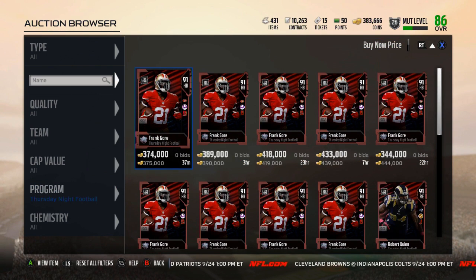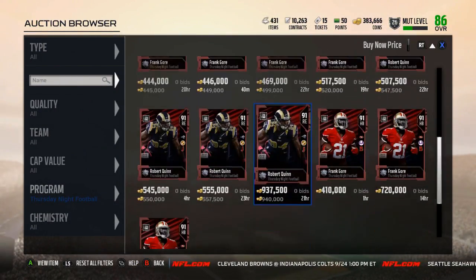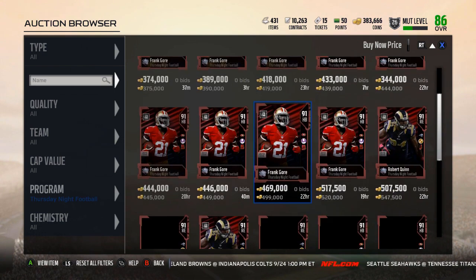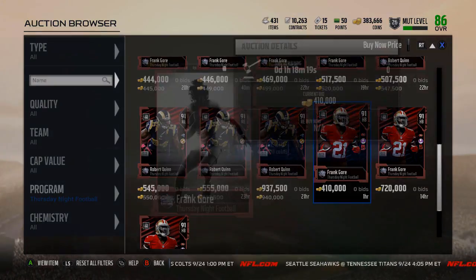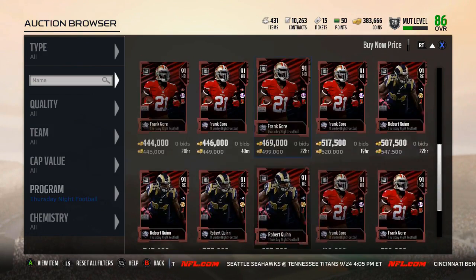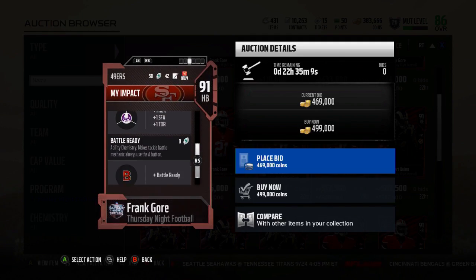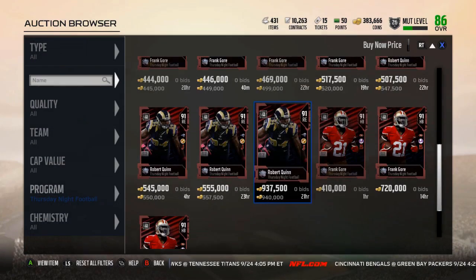So we got the Frank Gore and we got the Robert Quinn. They were limited time. I still wish they'd bring back numbered cards — those were literally my favorite cards in Madden and they haven't been in Madden forever. They could have done Frank Gore numbered to 21 or 210, and Robert Quinn numbered to 94. They did come with the Special Chemistries. Frank Gore got the Battle Ready Chem, and Robert Quinn, I believe, it's the Jump the Snap Chem.